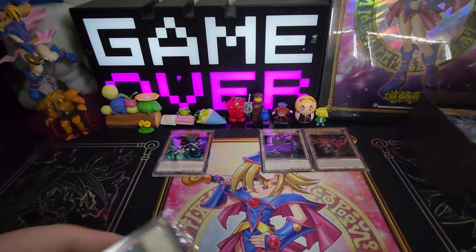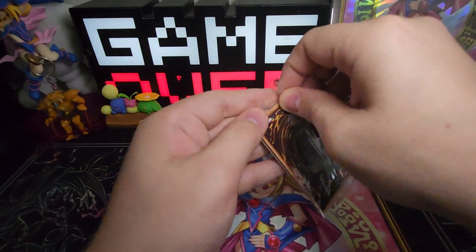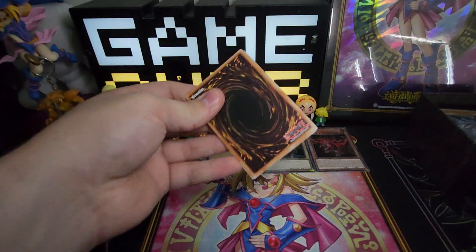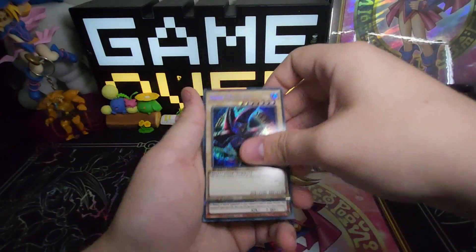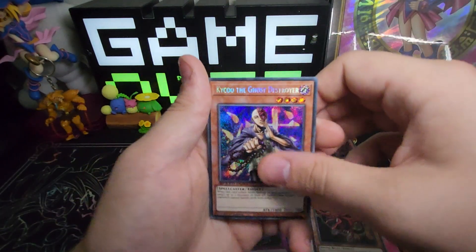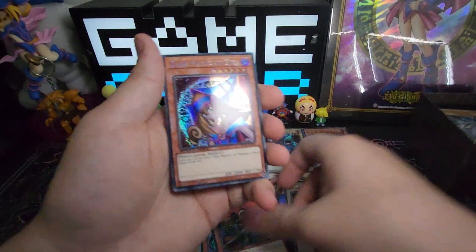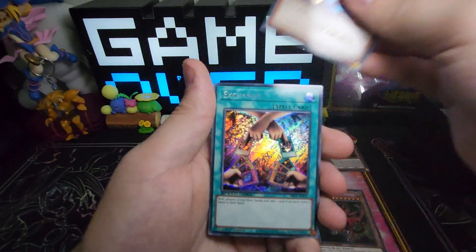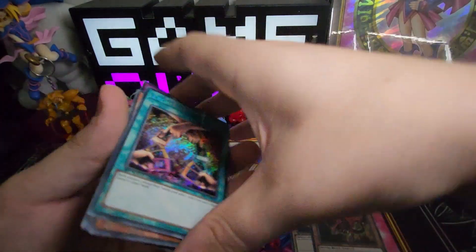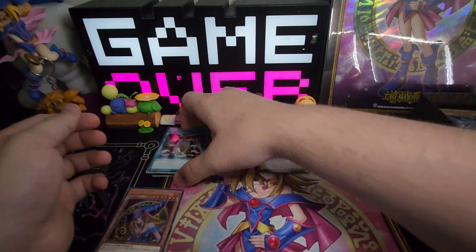Or you can just go on TCG Player and buy some from there. You get your four play mats and your other cards in there. Now let's go through our Secret Rares that come with this set. Again, you just get another Arcana Dark Magician and Slifer. We got Dark Renewal, Kikyo the Ghost Destroyer, another Insect Queen, Goblin Attack Force, Dark Magician Girl, and Exchange.